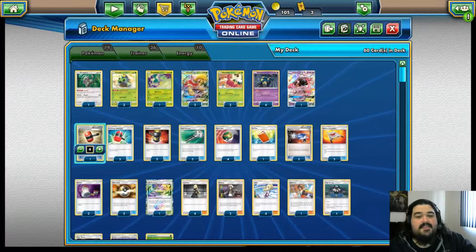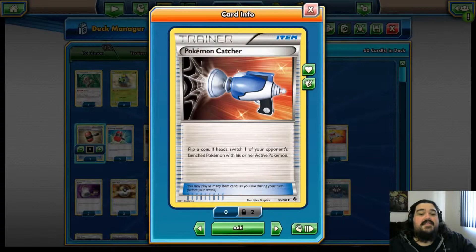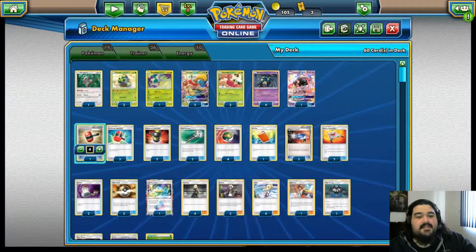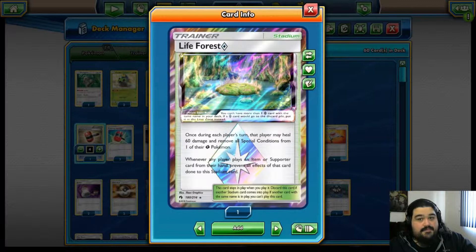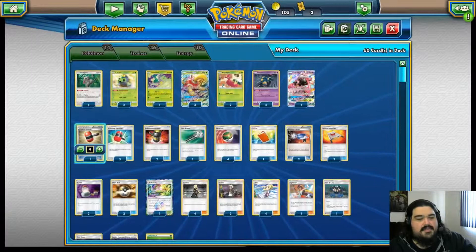We've got our Nest Balls for getting our Sevipers and our Shuckles out. We've got Palpad to recycle our Supporters. We've got Pokemon Catchers so that if he has something good out, we can switch it. We've got our Switches, our Ultra Balls, our Life Forest. This is to keep our Shuckle alive — with Life Forest on the field, he has to swing for 110+ twice in a row to kill the Shuckle. And we've got three of them in here, so hopefully we should be able to withstand a lot.